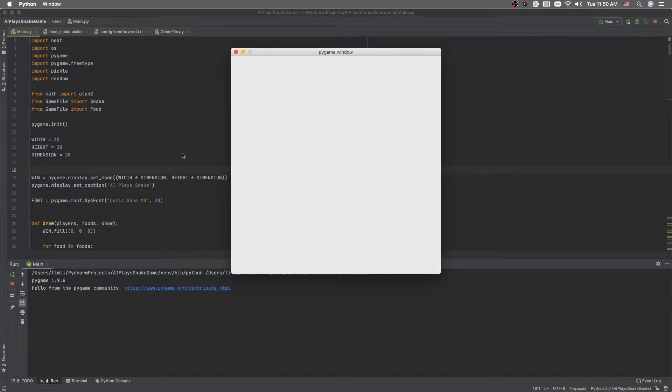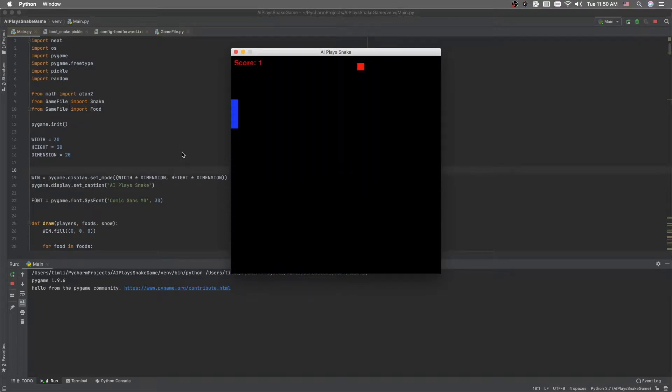Hi, my name is Tim, and welcome to another coding video. In this video, I will be showcasing a new AI that I recently made. It's an AI that plays Snake. And this right here is my boy Sammy.